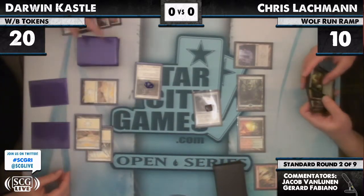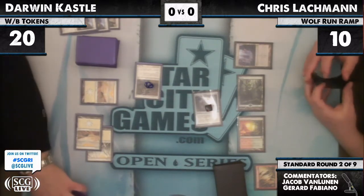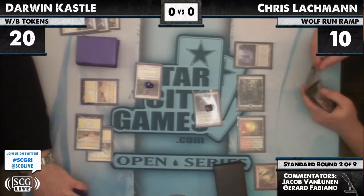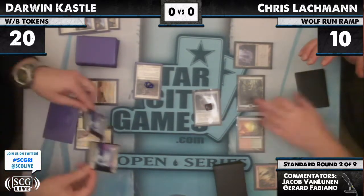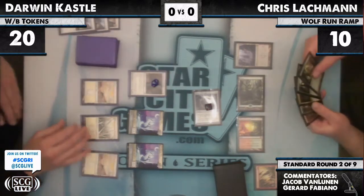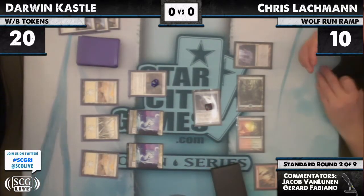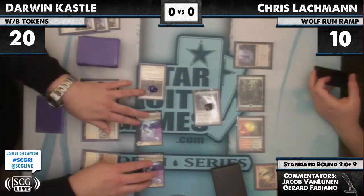Chris leaving that Inkmoth Nexus untapped — he can't really bluff anything with one Green. Those are the Spirit Tokens, new Star City Spirit Tokens. Darwin draws for the turn. He has 7 damage coming in unless Darwin has something. Doesn't have a Human.